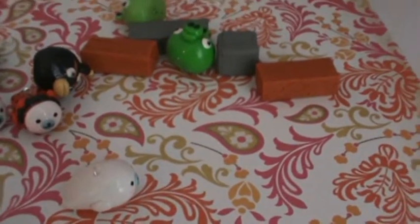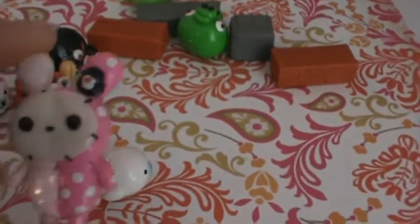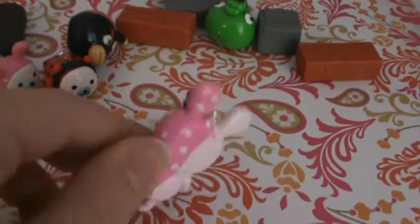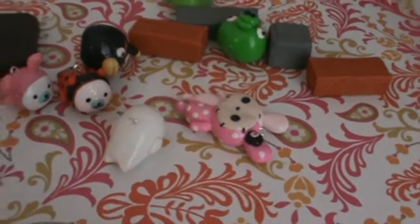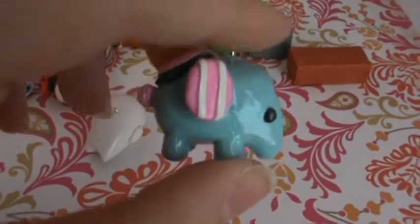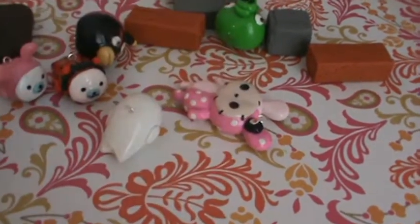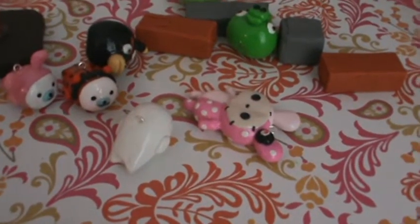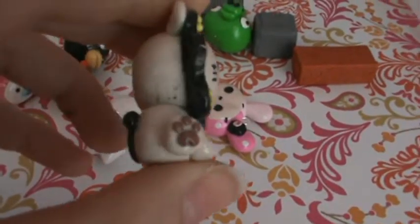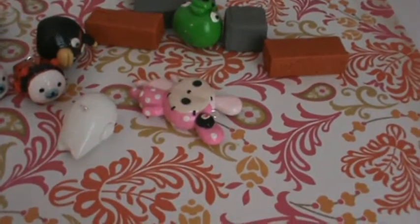Next I have some Sentimental Circus characters. I have this character, this character, and Rio. He has his little paws on the side and his tail, and the face is painted on with acrylic paint.